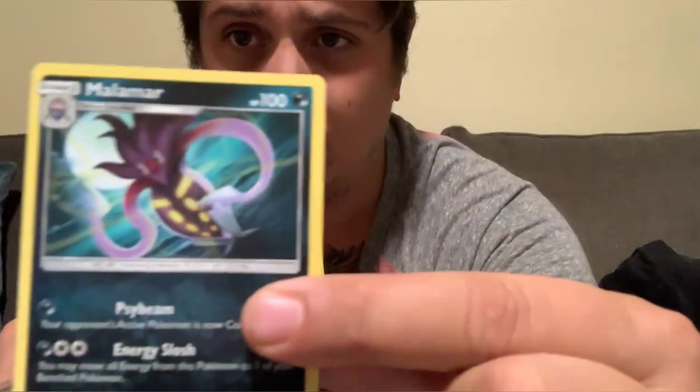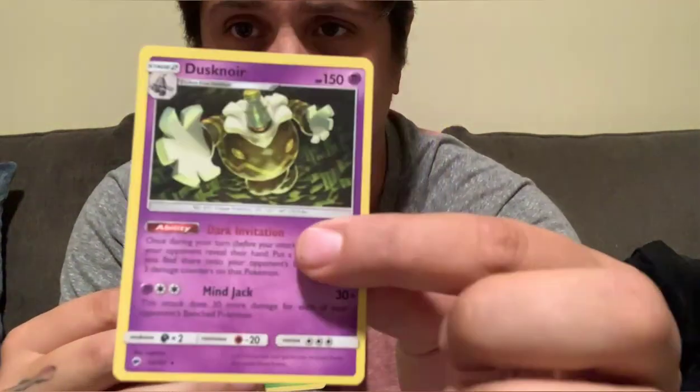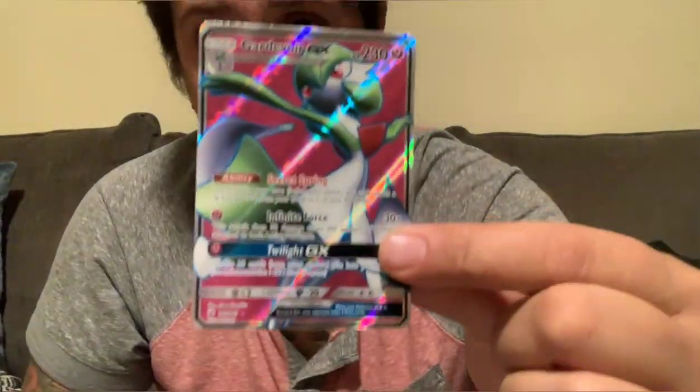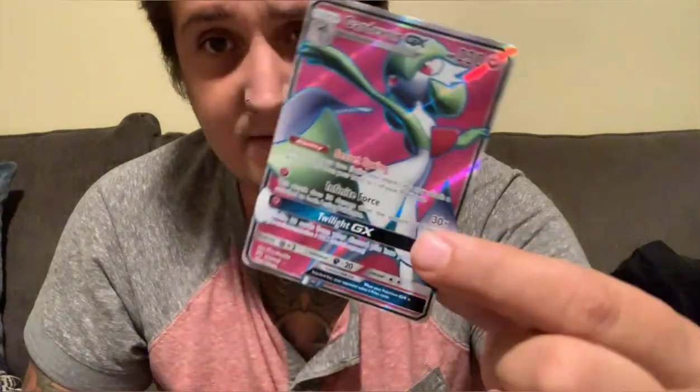So halfway through the box and so far it's been Malamar — it'll focus one day — Dusknoir, pretty cool, very Halloween-y. This guy — no idea. Araquanid. And that Gardevoir GX — that's pretty cool, it's a full art. I'll take it for sure. Hopefully I still have a chance at a rainbow in any of these guys — so let's find out, shall we?